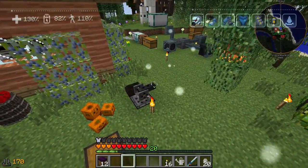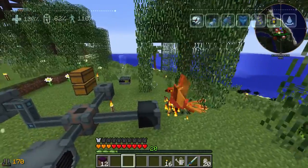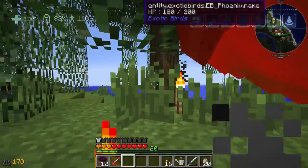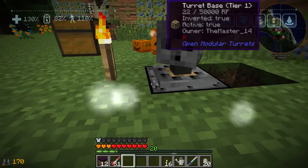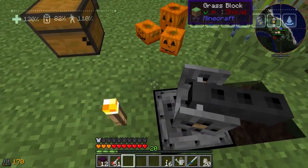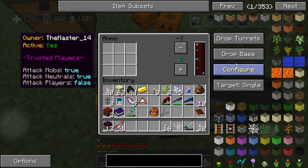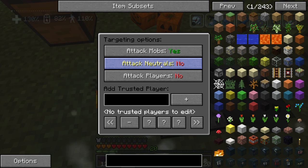Don't worry, I'm on my own safe. Oh my god, no, no, no. What? It was shooting Chaotic's bird because I think I forgot to set a setting on it. Help me! Attack mobs — yes. Attack neutral — no. I don't want to attack neutral mobs.